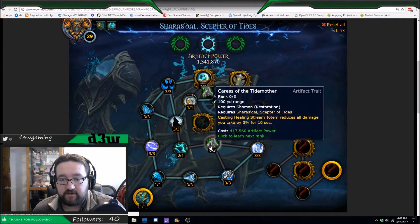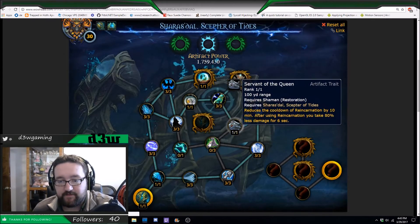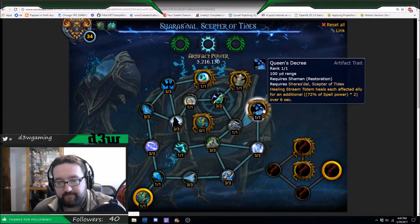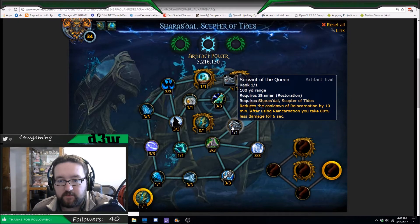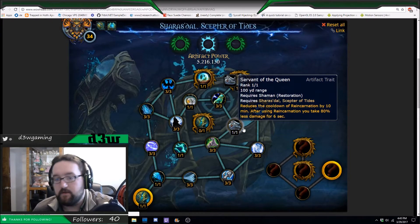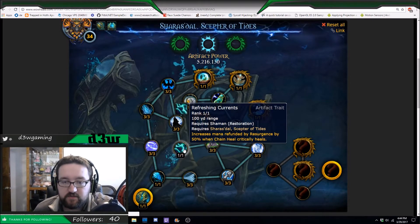The remaining options are Refreshing Currents, Caress of the Tide Mother, and Servant of the Queen — just 5 points you need to get however you want. Servant of the Queen reduces the cooldown of Reincarnation by 10 minutes; after using Reincarnation you take 80% less damage for 6 seconds — good if you're prone to death. Caress of the Tide Mother: casting Healing Stream Totem reduces all damage you take by 10%, pretty good for avoiding damage.